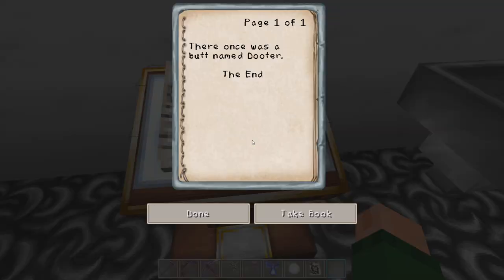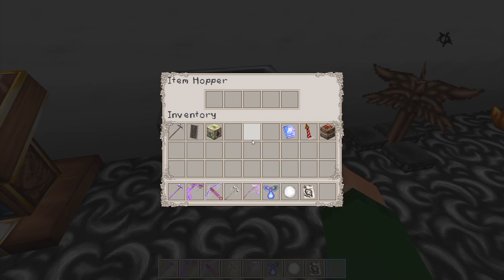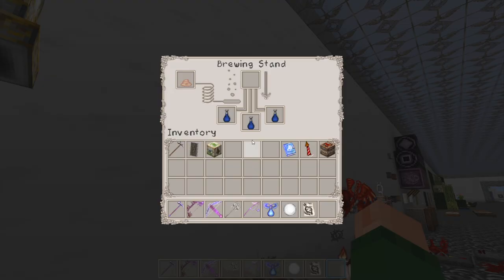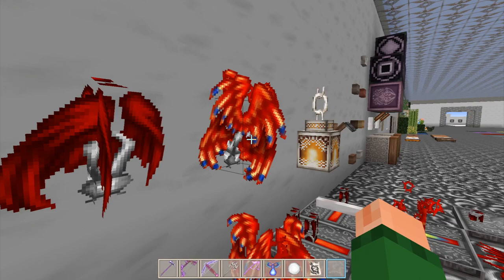The lectern with a book - and there once was a bud named daughter at the end, I really got to change that, I keep forgetting. That was the font. We've got the inactive conduit here. The bell - that's a fancy bell. Then we've got the hopper. We've got the light sensor thingies - daytime and nighttime, I like that. The brewing stands with and without bottles - they almost look like bombs. We've got the phoenix lanterns although at the same time I'm a little disturbed because they're just the wings - does that mean the birds had their wings pulled off?